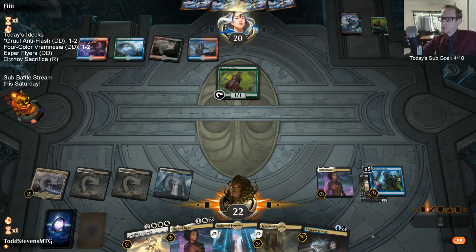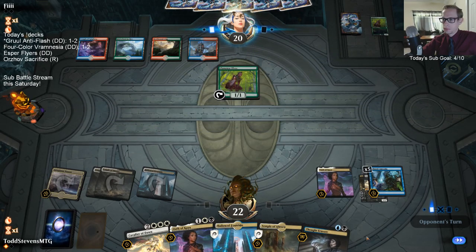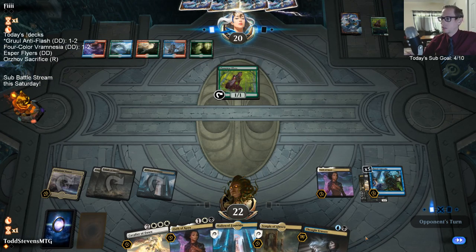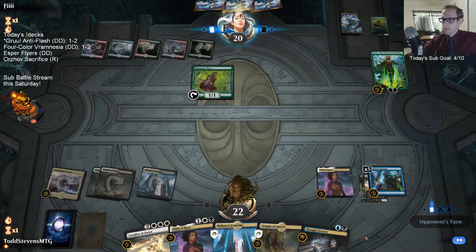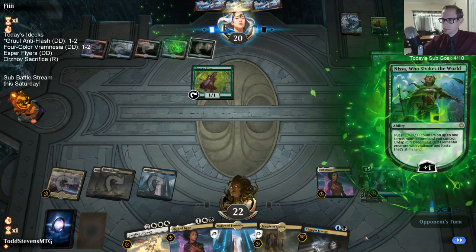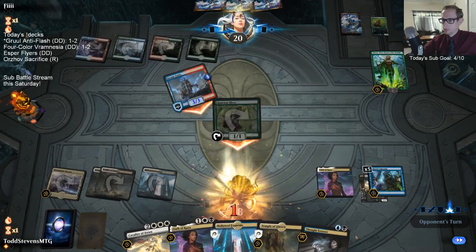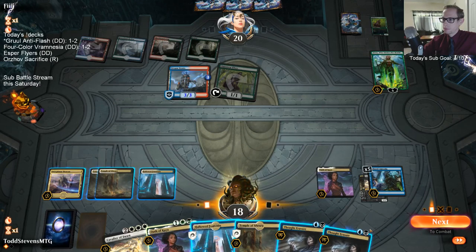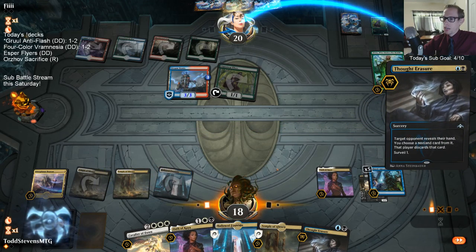All right, this will work. So hoping there's no Nissa. But if there is Nissa I could blow it up with Cavalier of Dawn. If there's no Nissa I can blow up my Induced Amnesia with Cavalier of Dawn. I probably have to just kill the Nissa. I could wait a turn and Thought Erasure first — make sure they don't have a backup Nissa because a backup Nissa would be really difficult.